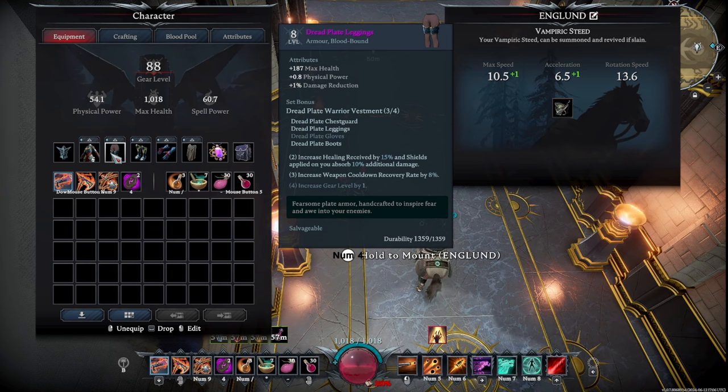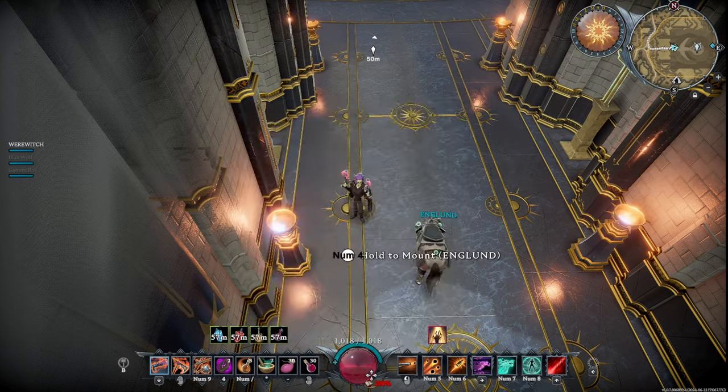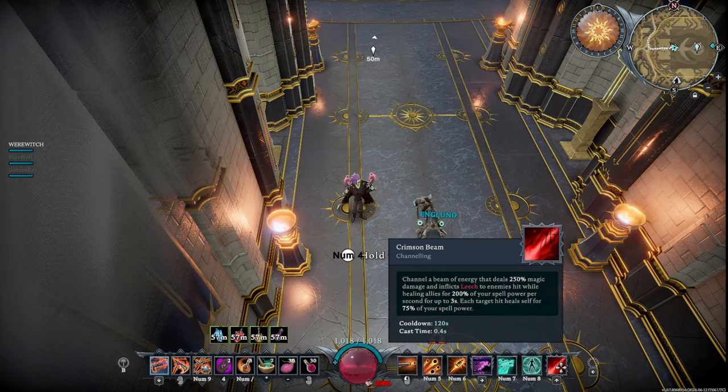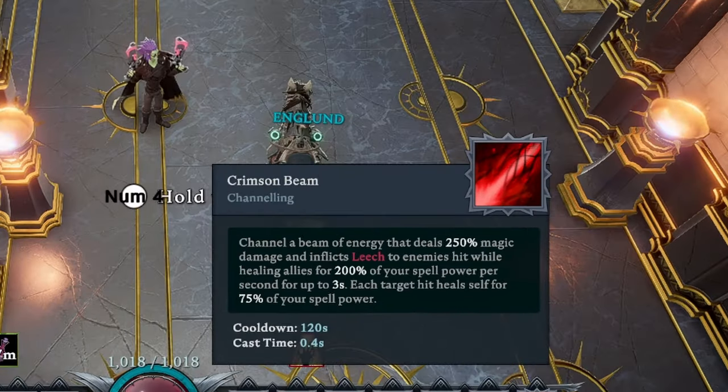I believe that in combination with the Dreadplate gear, these should work well together. 100% Scholar Blood on this one, and of course my favorite, Crimson Beam.